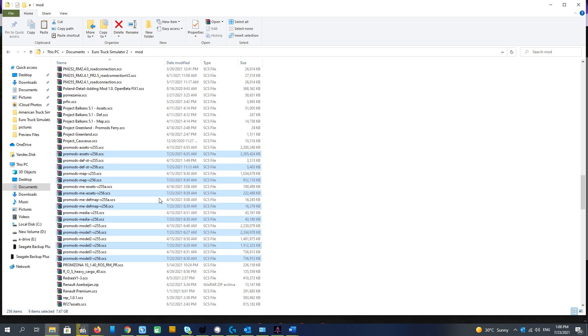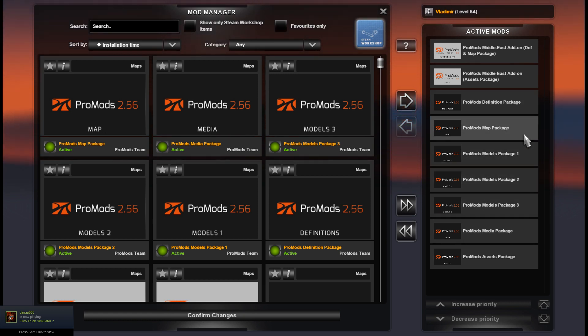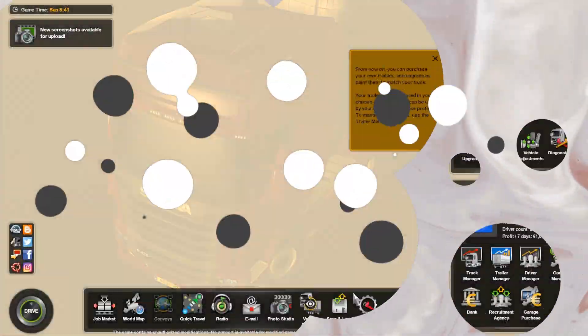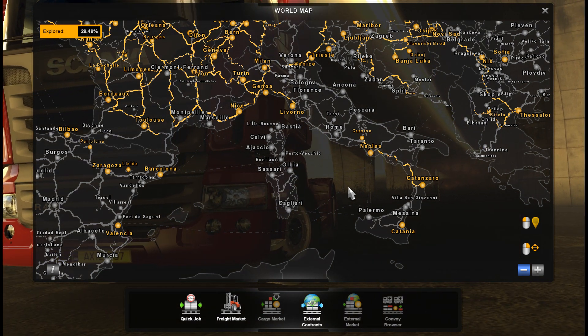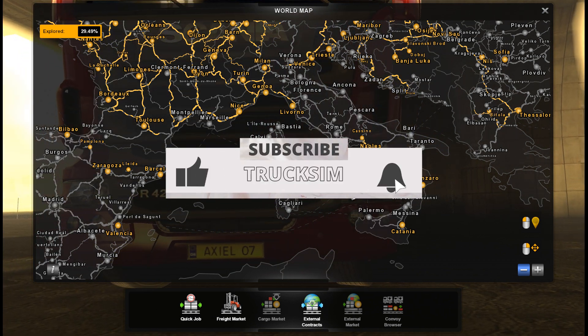And that is it. You see we have 2.55 and 2.56 together, and MediaList add-on 2.55 and 2.56. Now we go to the game. Here is the load order for ProMods: you see it's 2.56 new version — from the bottom: Assets, Media, Model 3, Model 2, Model 1, Map, DEV, and Middle East add-on. That is it. If you still have a problem, just watch the video again, and if you don't understand something please share your comments. Good luck, bye.